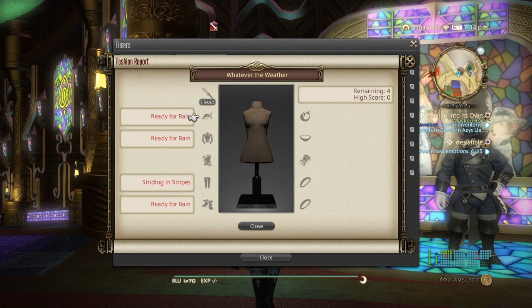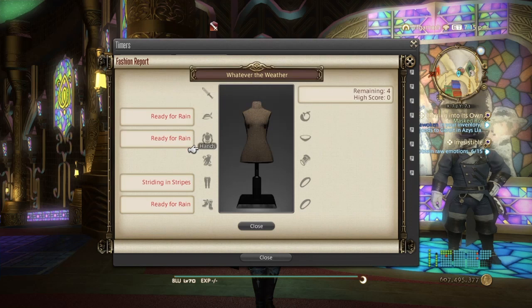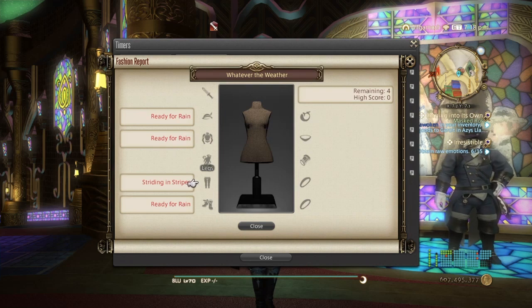Those are the ways to get this week's gear — every week there'll be different gear. Striding and stripes I believe comes from a vendor in the marketplaces of the three main starter city-states, so you can buy them there or check the price on the market board.